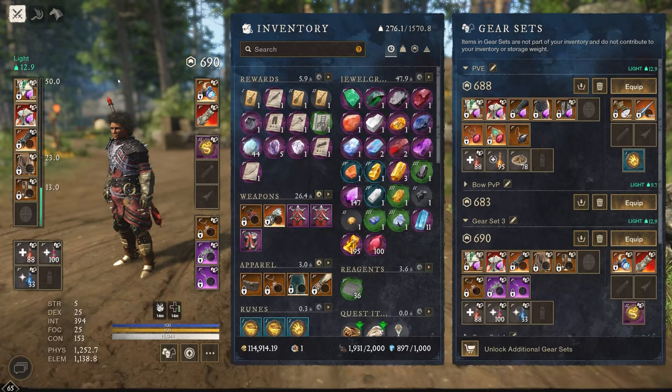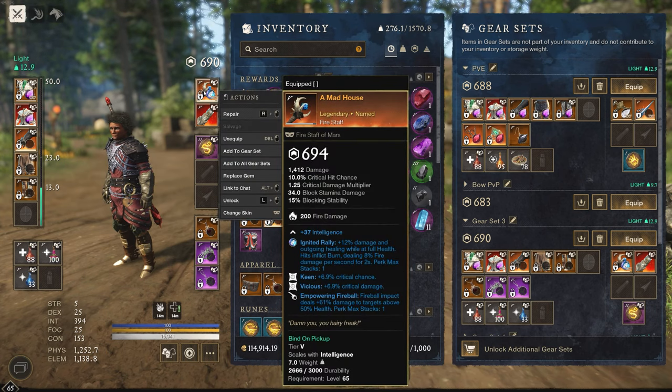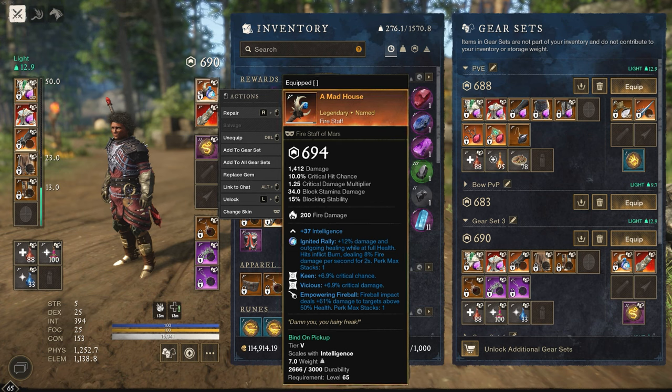The first thing we're going to go over is the firestaff. There are two weapons you could potentially use for this build. I like to use this one, which is Keen, Vicious, and Empowered — specifically Empowering Fireball, so fireball impacts deal 61 damage to targets above 50 health. This is very good. This drops from the Savage dungeon and is the go-to that I've been using.